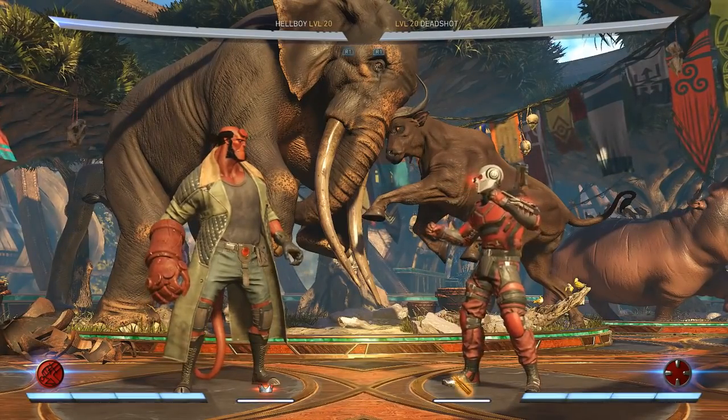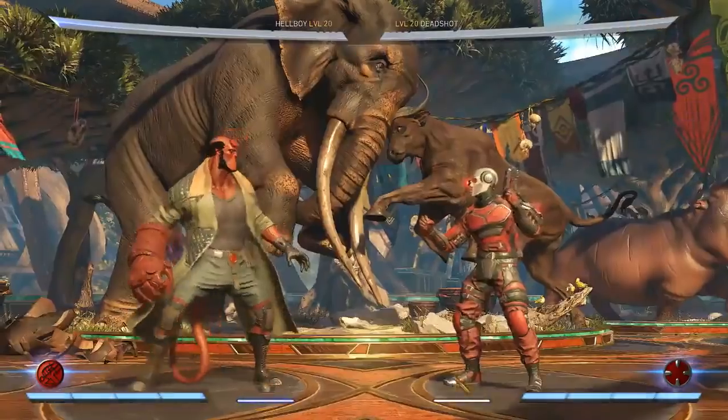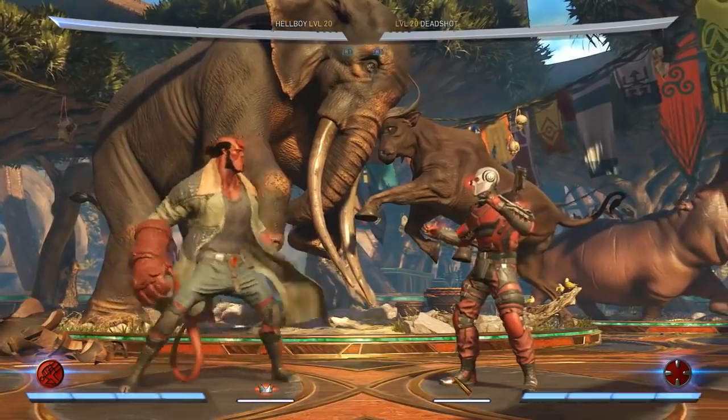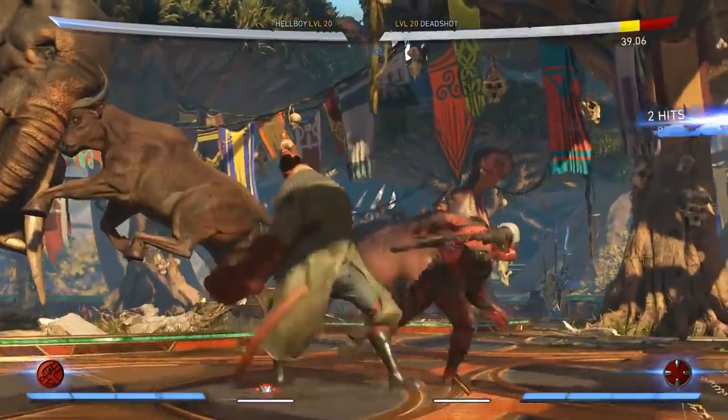The second one is actually a kick — it's a high hoof. And it ends in a slam down. And again, tremendous range. Like, I can actually be at the start of the stage. And the moves are relatively fast. For such little legs, they have so much reach.